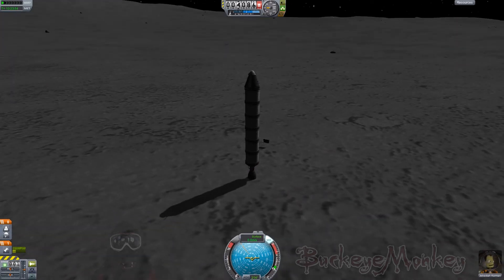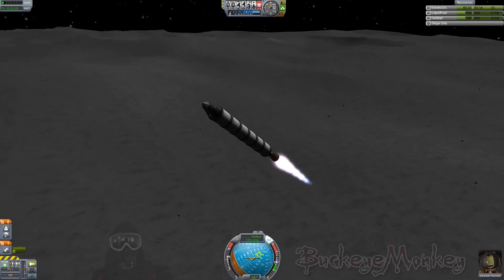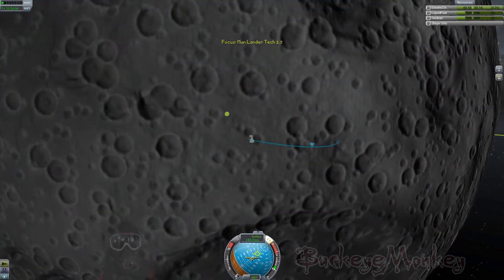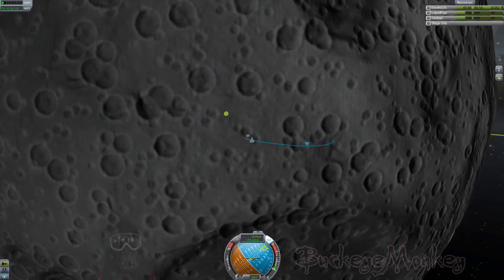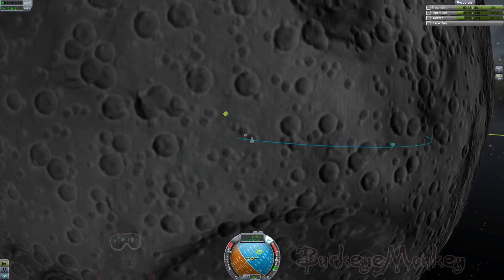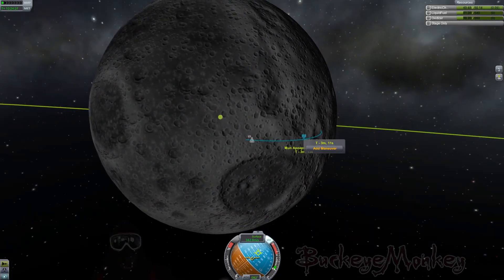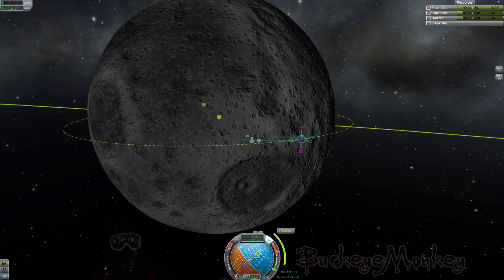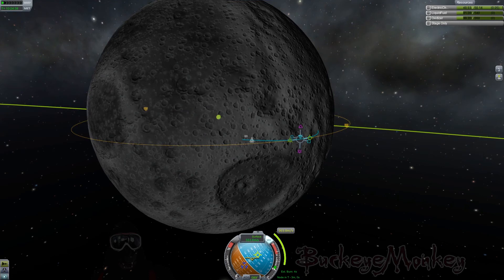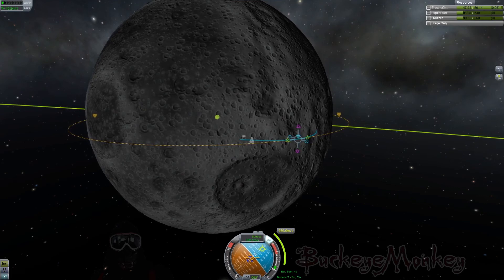The trip to the moon was fun, but Jeb's been out here all alone for a while and he's starting to get a little homesick. It's time to burn on our way back to Kerbin. Here I make my second mistake — I probably should have gone the opposite direction when trying to get back in orbit around the moon, which would have meant that when doing my final burn to get out of moon orbit and head back to Kerbin, my thrust vector would have been against my relative orbit around Kerbin, thereby bringing my periapsis for Kerbin a little closer and been more efficient. But we still have a decent amount of fuel left — enough to get home either way.